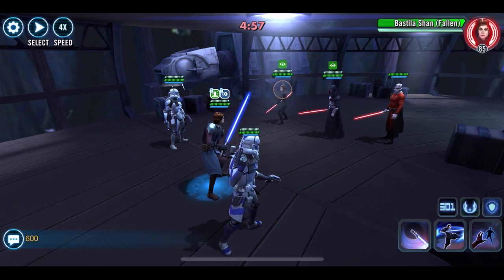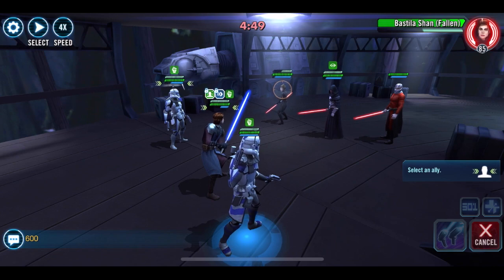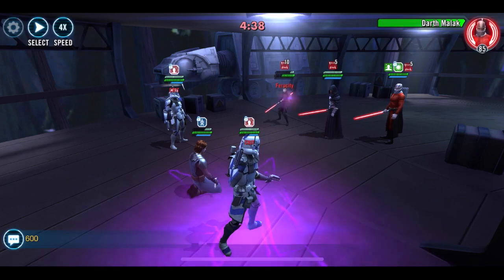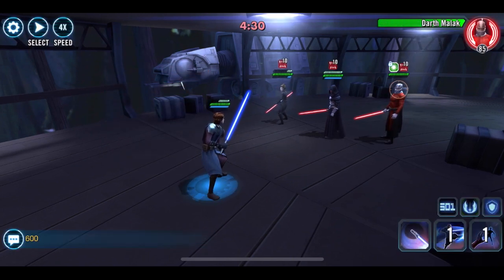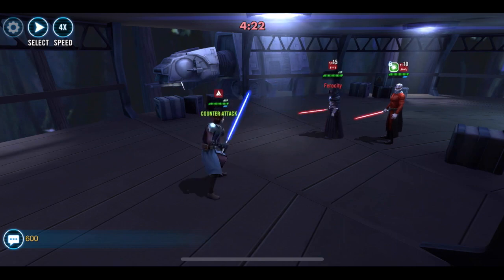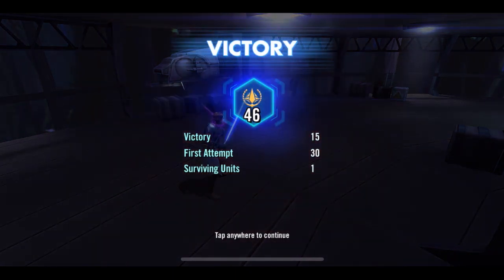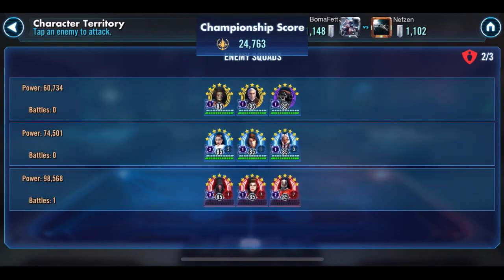I go after Bastila and just do a basic — I didn't want to do the AoE and trigger fear from Malak. Skywalker goes down pretty quickly, we get the sacrifice, but then Rex goes down too. So it's up to Skywalker to solo them. I take out Bastila, get down Revan, and now it's one on one. He almost went down there — just barely won that one. 46 banners is terrible, but against a Relic Seven Darth Revan squad I was just happy to get through it.